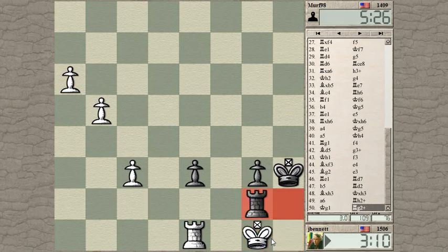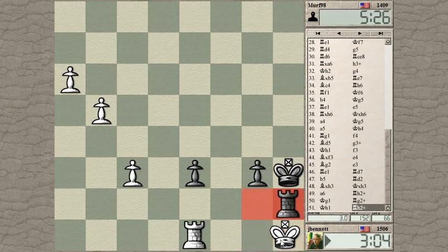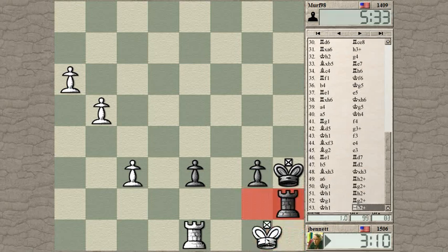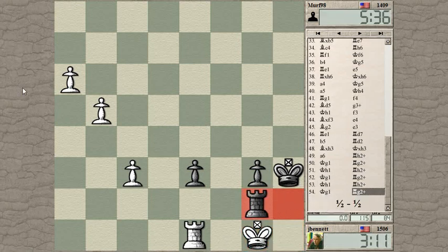My pawns have reached the point where they're nearly unstoppable. Check. Well, maybe I have to settle for a draw here. If I go here, he can check me anyway. Let's see if he wants more than a draw. He got a draw — check, check, check. Draw. Well, I will upload this and do a postmortem. See you guys later.